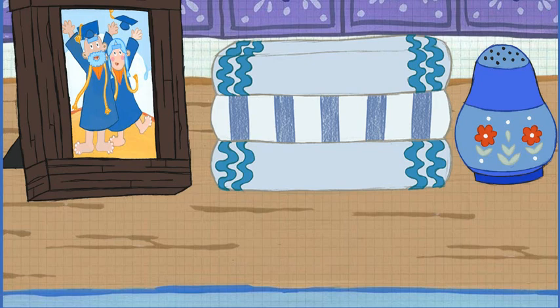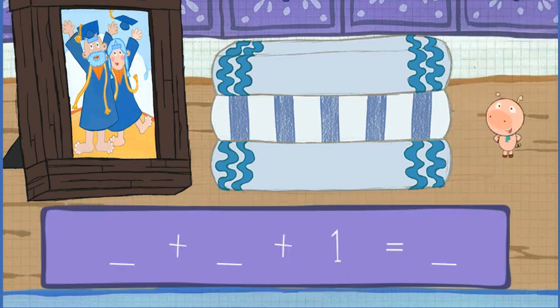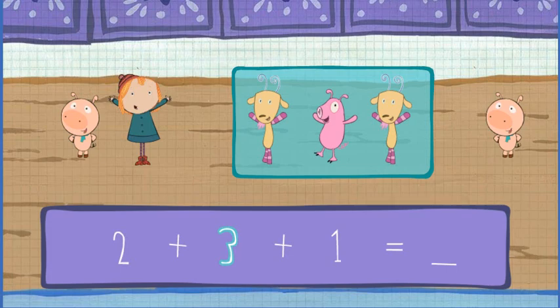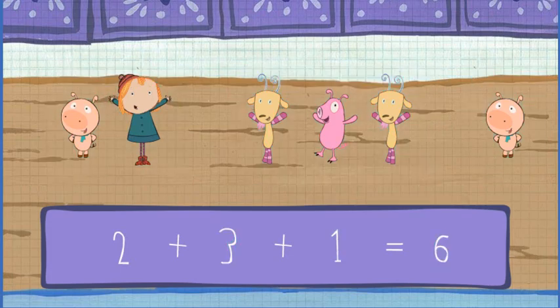Click on the hiding spots to tell our friends to come out! One friend! Two friends! Three friends! And three more and one more make six! All six friends together again!